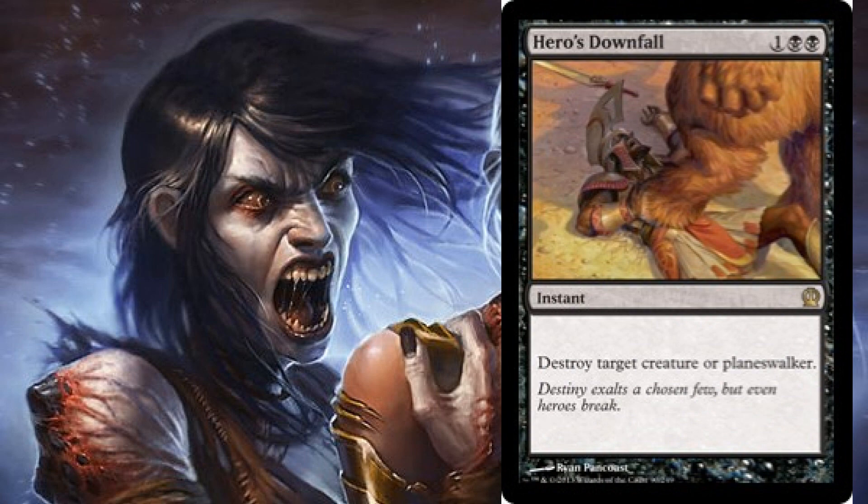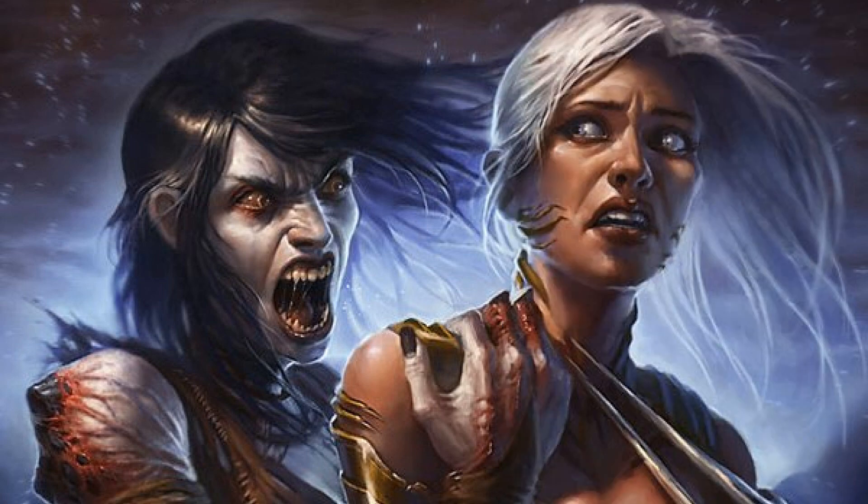Our removal suite also includes Doom Blade, Go for the Throat, Reality Shift, Capsize, Hero's Downfall, and Murder. With the focus on the control element we want lots of ways to remove our opponents' stuff from the board so our ninjas can do their thing. Ideally we want to use counter magic more often than actual removal — we want to say 'nope' to what our opponents are doing so it never even touches the board.